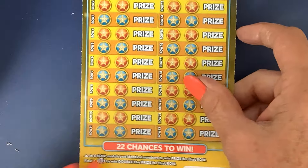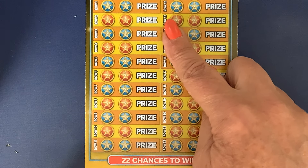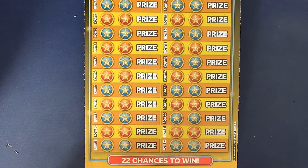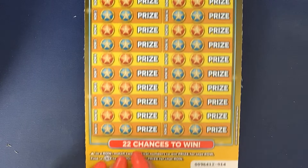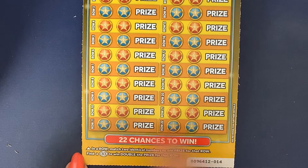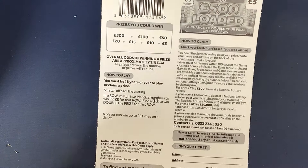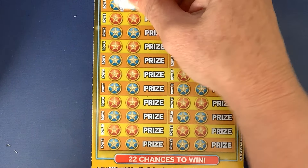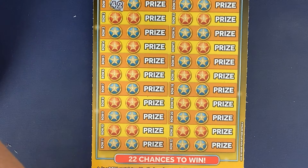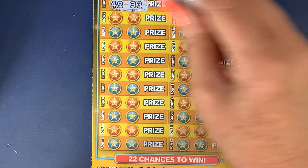So we have card number 14 and 13 — I'm doing 14 first. All we need to do here is match two identical numbers to win a prize. If we find the double pound sign, you win double the prize. The odds are one in 3.34 — a bit better than the other one. And you can win 22 times on a ticket. I need to scratch with a different coin because this one is a bit too rubbery and feels like it's going to scratch the whole thing.